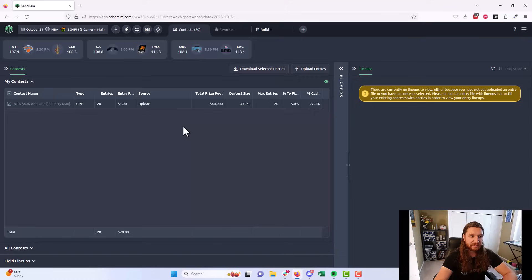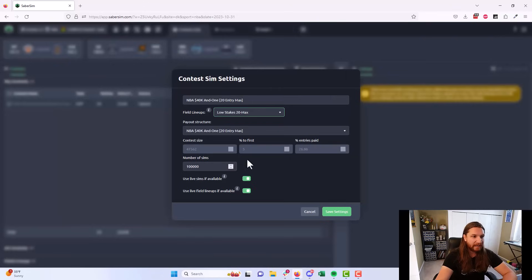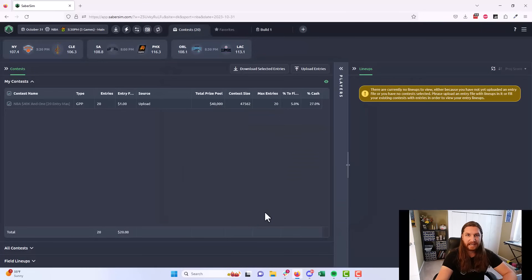For the purposes of this video, I'm just playing the $1.20 max here. You'd normally be playing a mix of different contests following the profit plan. The last thing you want to do, if you are on the SaberSim Ultimate plan, is get your contest sim settings loaded while we have this screen in front of us. You can add contest sim settings by right-clicking, selecting add contest sim, which loads all the correct settings automatically, and then save settings.